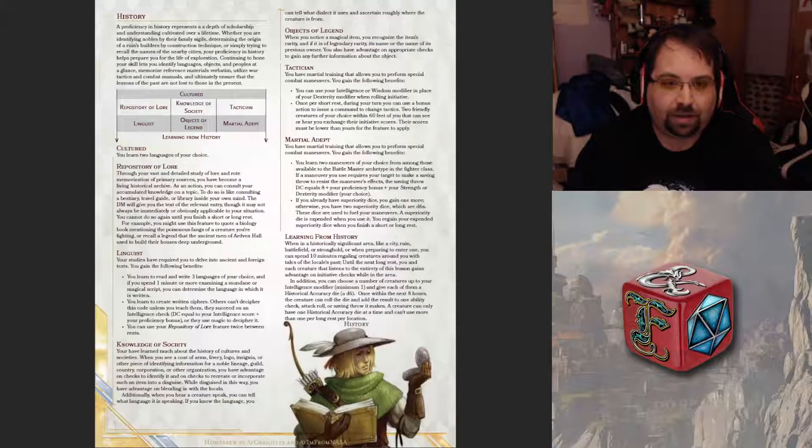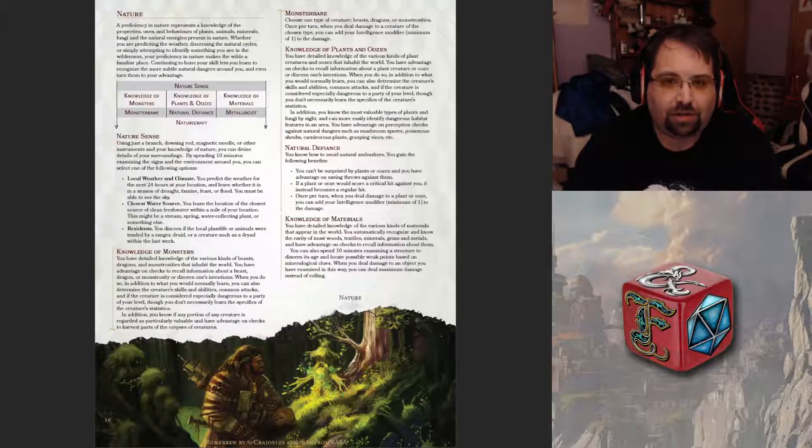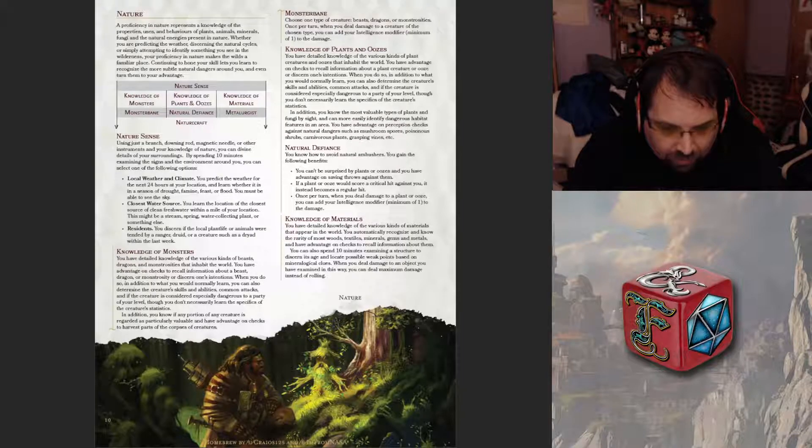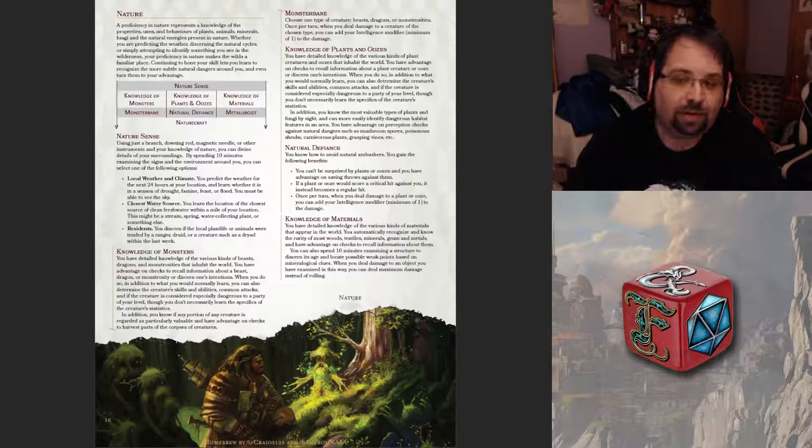I keep forgetting when I hit the arrow. So I'm going to jump ahead to Nature. This is actually a 22-page homebrew. Shout out to Kratos125 — or 8125, I can't figure out which it is — and IamNASA. They were the creators of this homebrew. I also want to shout out to Inti, one of our Friday Night Dice guys, for introducing this to us.